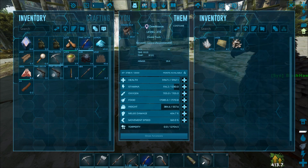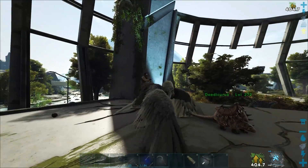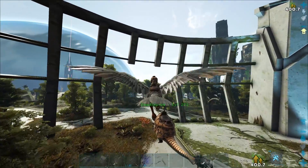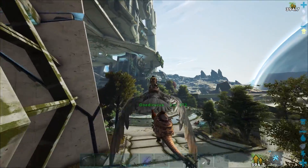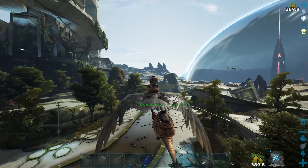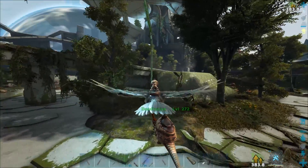We can go ahead and craft up some element here — unstable element. You can just craft four of those. They take ages to craft but we should be okay, and then it should spoil itself into element eventually. Another great way of gathering element dust would be killing enforcers, tech creatures, and defenders. I don't think scouts give any though.